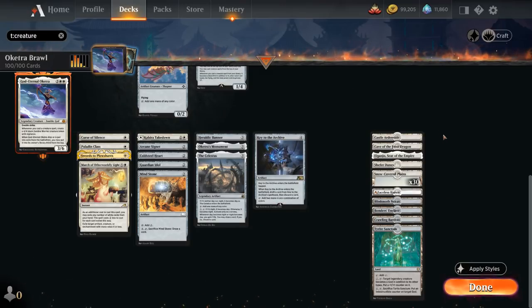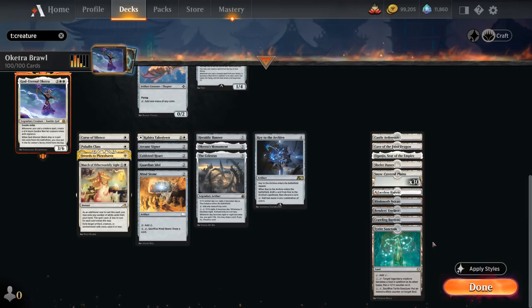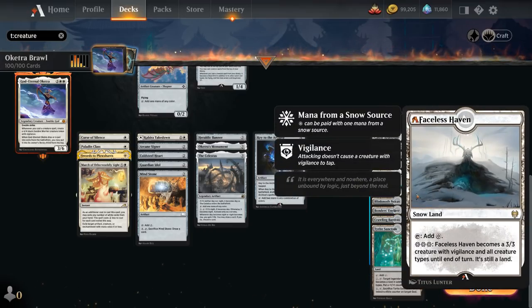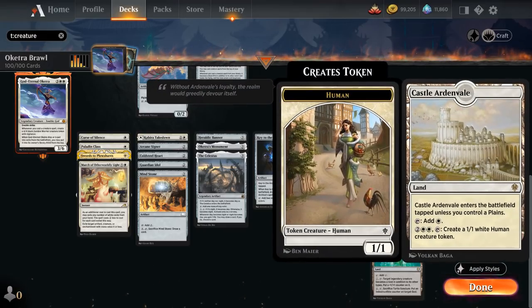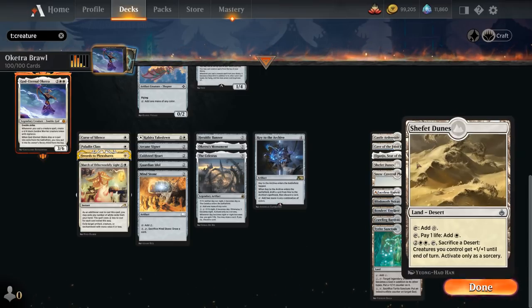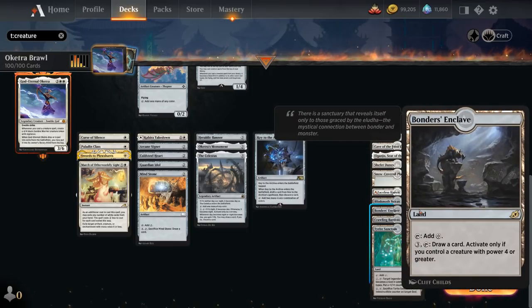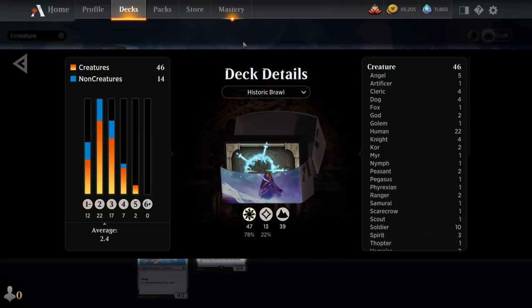Our mana base has a whole bunch of utility lands. Tyrite Sanctum is a nice one — since our commander is a god, we can skip the first step and immediately sacrifice it to make our god indestructible. We've got creature lands like Crawling Barrens, Blinkmoth Nexus, and Faceless Haven — which is why we have snow lands — as well as Cave of the Frost Dragon. A few more utility lands include Castle Ardenvale to make 1/1 tokens, we can channel Eiganjo to deal damage, sacrifice Shefet Dunes to pump our team, and Bondur's Enclave draws extra cards if we control a large creature. That's our deck — now let's jump into some games and see how it does.